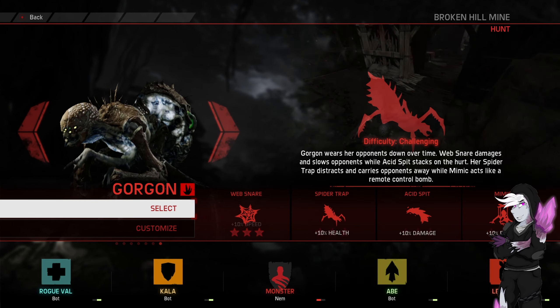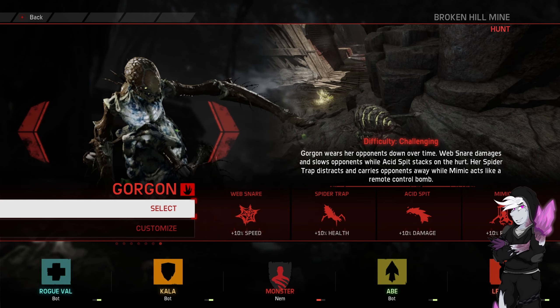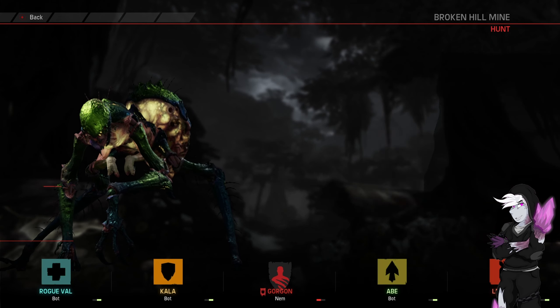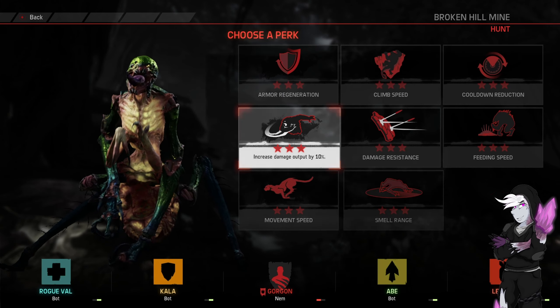Hello everybody, welcome back to Evolve. We're going to be playing as Gorgon. This one is Broken Hill Mine against Rogue Val, Carla, Abe and Lennox. We will do Scalab — the caves are a little bit green is my reasoning. We'll do everything except Mimic and we will certainly take Damage Resist, and we'll kick this one off.